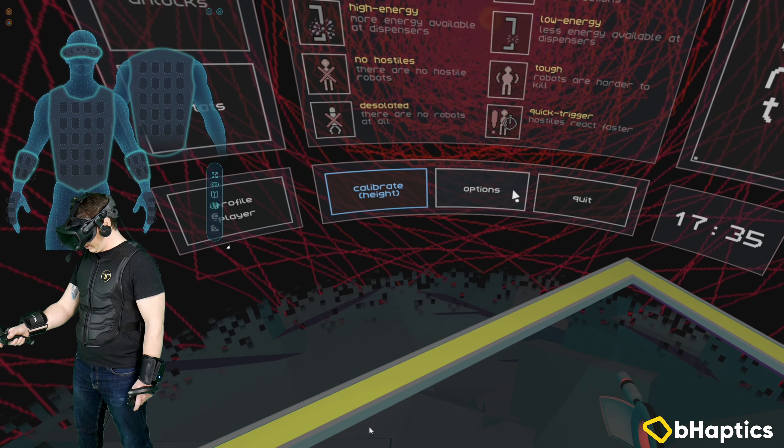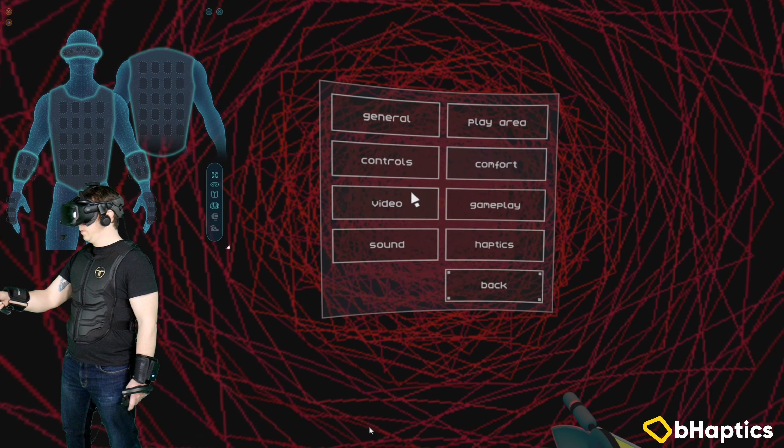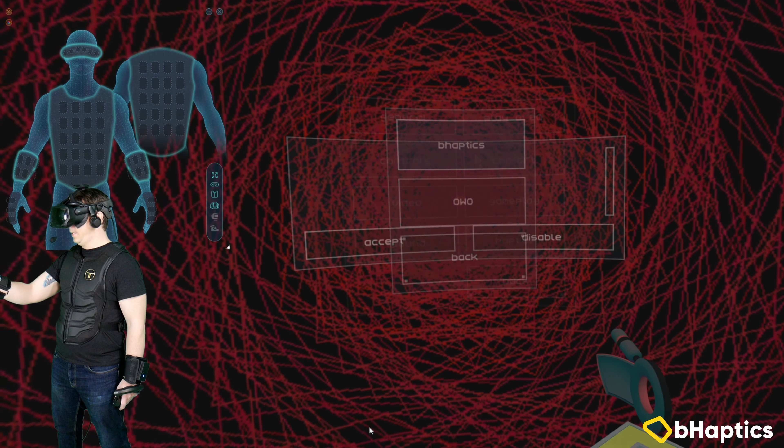Connecting Behaptics to this game is super easy. Simply go to the in-game options, choose the Behaptics options, and you'll see a list of the connected devices. Now let's take a look at what it's like to play the incredible T for God using Behaptics integration.